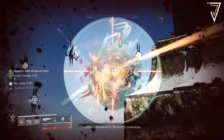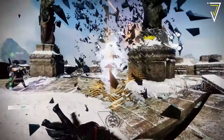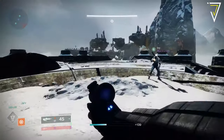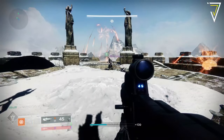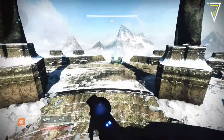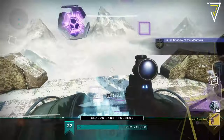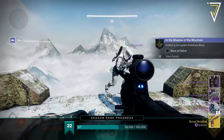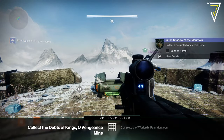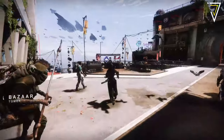Shortly after the launch of Season of the Wish, we had the Warlord's Ruin, a brand new dungeon launch into the game. The Buried Bloodline exotic sidearm is the exclusive exotic only available from this dungeon and drops from the final boss as an RNG reward. As with previous dungeons, you can complete triumphs to increase your drop chance, so make sure to get those challenges done and run on each character to increase your chances of getting the exotic throughout the week.